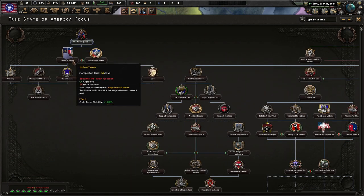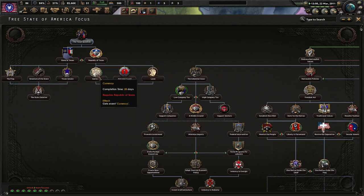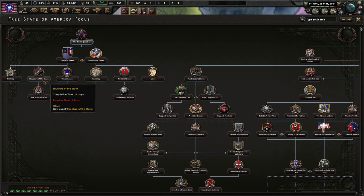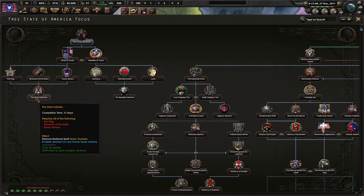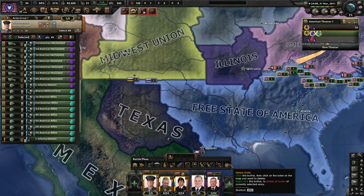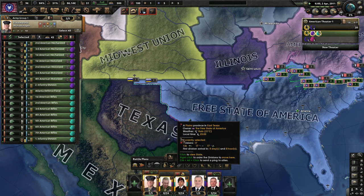It's on the Texan question. State of Texas, state solution, Republican solution — currency, national guard, laws, the Republic solution. Texan Senate, structure of the state, the flag — the state solution. Core form or Texan territory. Do we have Texan troubles? No, we don't. International stigma — whatever, that's a case. Maybe we should put our soldiers on the border with Texas — you never know what they might be up to.